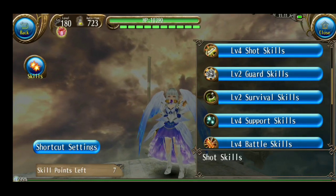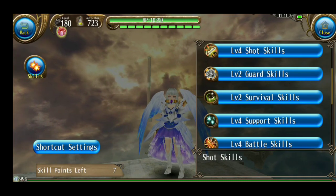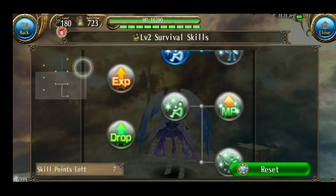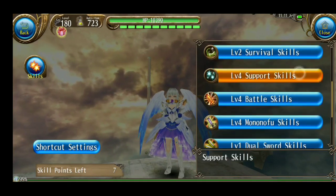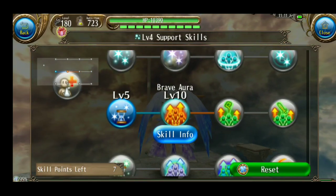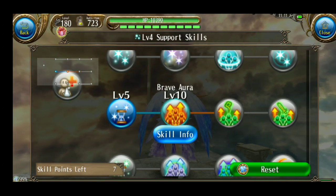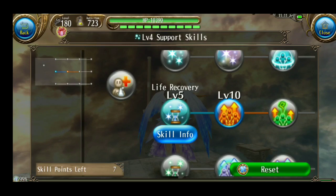Build ku ini juga ada khusus untuk solonya, jadi ada skill yang mungkin tidak terlalu terpakai di party. Next, survival ini aku max — naikkan max HP saja, MP tidak perlu. Untuk support, di sini Brave Aura aku ambil saja, soalnya kalau bow itu biasanya mainnya jarang kena hit, jadi Brave Aura cukup bagus juga untuk support damage ke party.